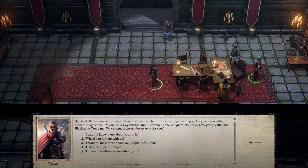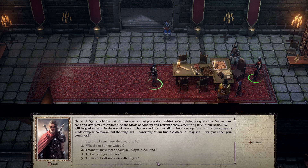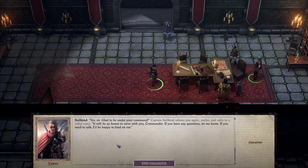Before you stands a tall fit man whose dark hair is already tinged with gray. He greets you with a brisk military salute: 'My name is Captain Silk and I command the vanguard of mercy troops called the Blackstone Company. We've come from Andoran to assist you.' Get on with your duties then. Glad to be under your command. So Blackstone Company is here.